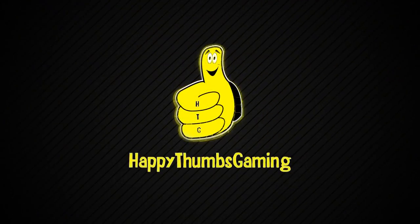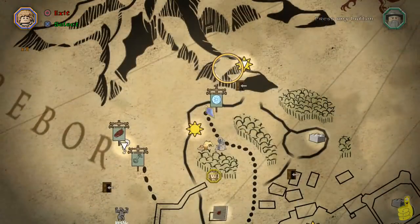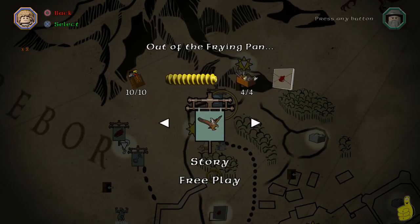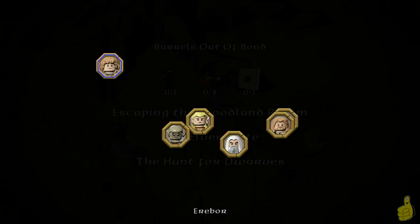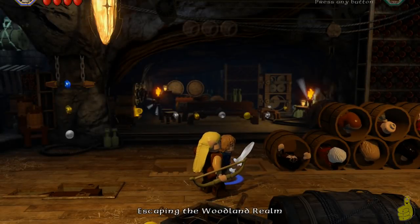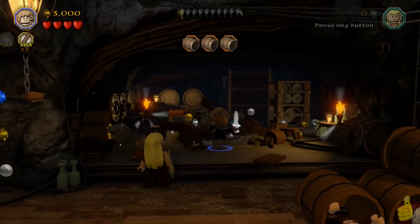Hello, this is Brian with Happy Thumbs Gaming. Today we're checking out Lego The Hobbit Level 11 Barrels Out of Bond Free Play. We're going to suggest that you pick up Saruman and Sauron as well as the 2x Red Brick. All the information for that can be found in our Preparing for Free Play video in our Lego The Hobbit playlist, or simply search for 'Preparing for Free Play HTG.' So we're going to select Barrels Out of Bond Free Play and go ahead and select our characters — doesn't really matter which ones we pick because we have access to them all.